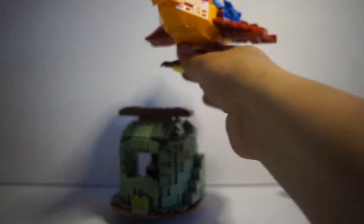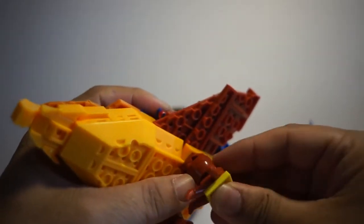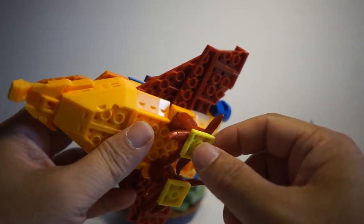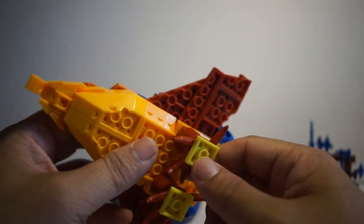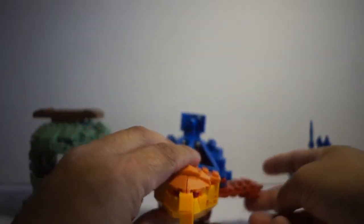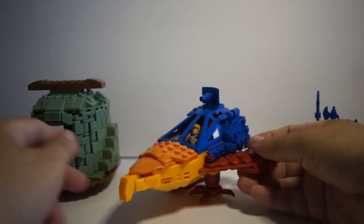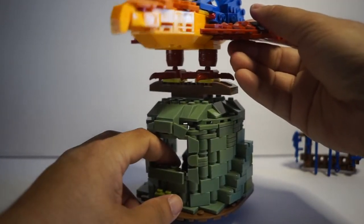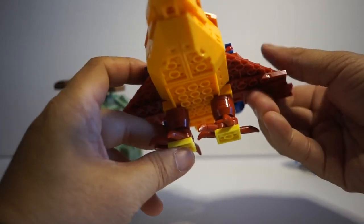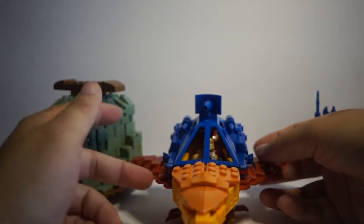Now here's the thing with the Talon Fighter — its leg tends to come off very easily. I might want to super glue it. I had to put extra Lego parts on the bottom to give it more stability so it can perch on Point Dread; otherwise it just falls off. I was disappointed in that design because you can't really land it and have it stand tight — I had to add my own Legos. I couldn't match the color but it gives it a better base to stand stable.